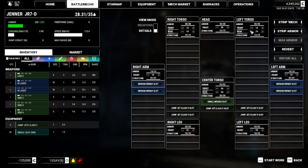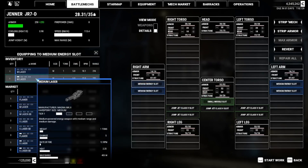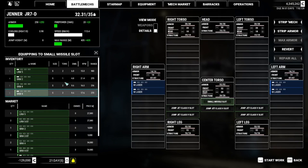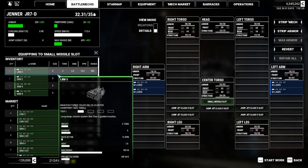Let's get you sorted out. The arm geometry on those torsos is just appalling - not much we can do about it. Let's bump that up to 32. We have lots of energy slots; we don't need jump jets. This layout has served me well in the past.